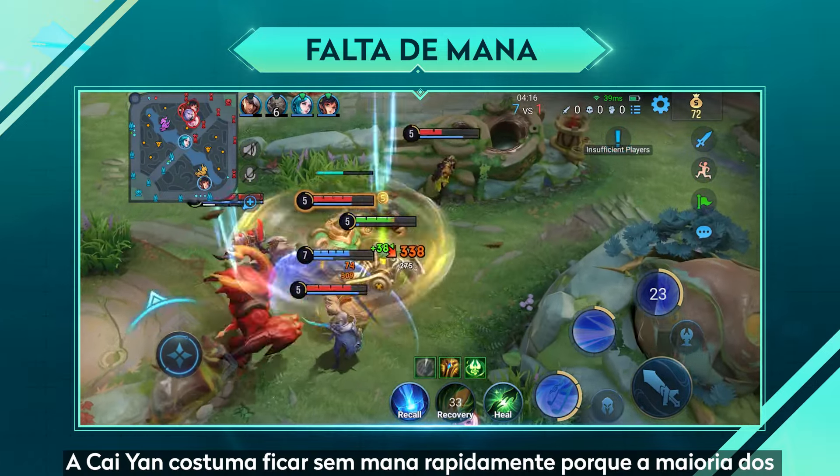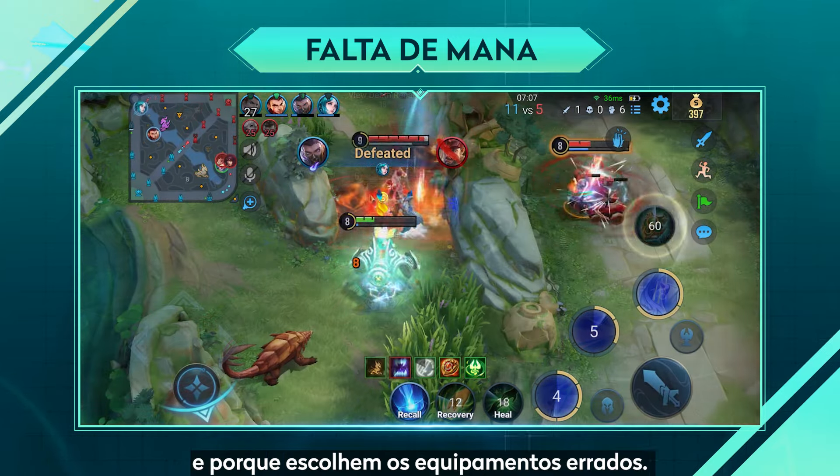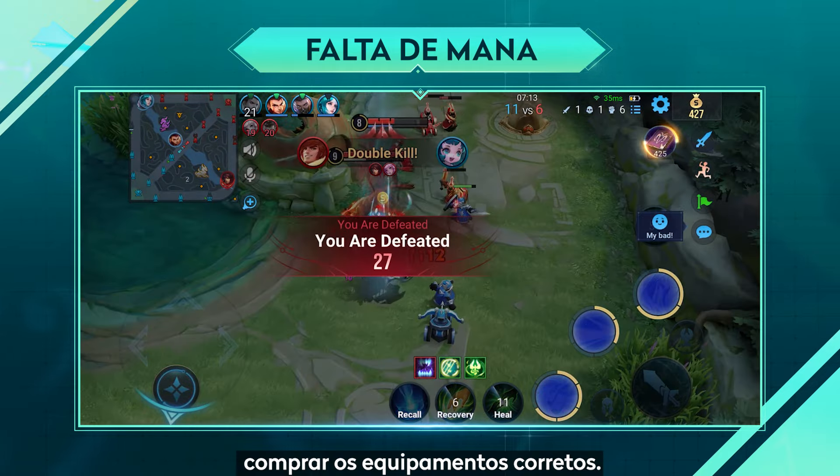1. Lack of Mana — Cai Yan often lacks mana because most players rely too much on skills and forget about her passive, and because they choose the wrong equipment. To do better, they need to familiarize themselves with her skills and buy the right equipment.